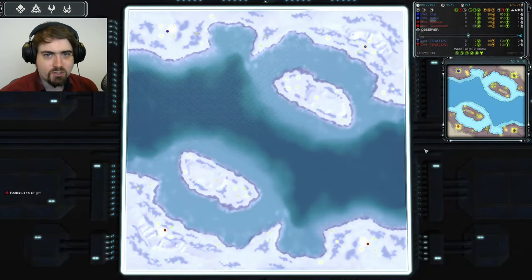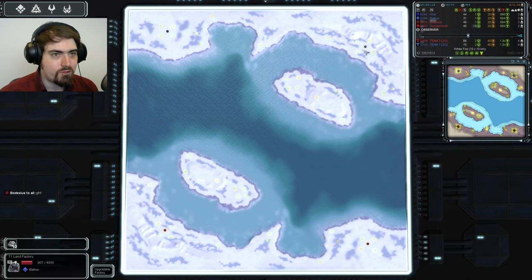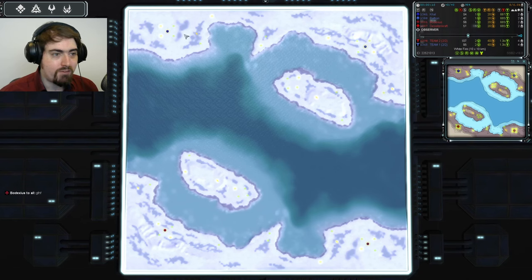I'm the Commissar, this is Forged Alliance Forever, and you'll need some two against two action in your life. We have here four players, two on two ladder, on the map White Fire.